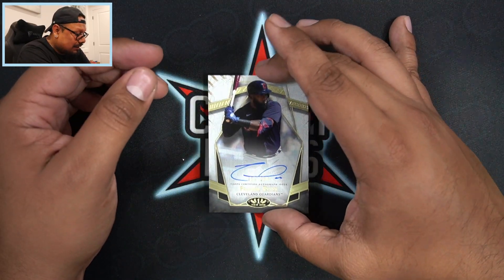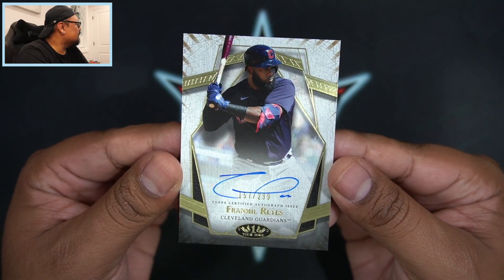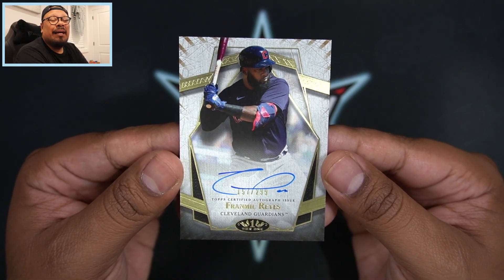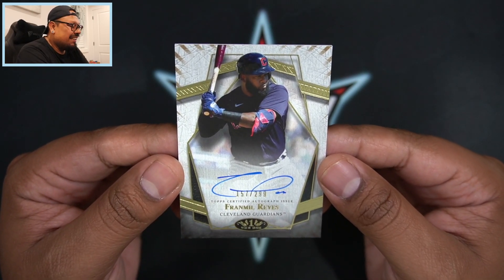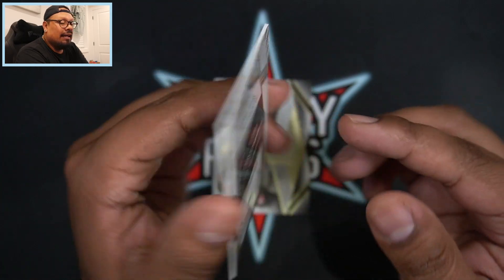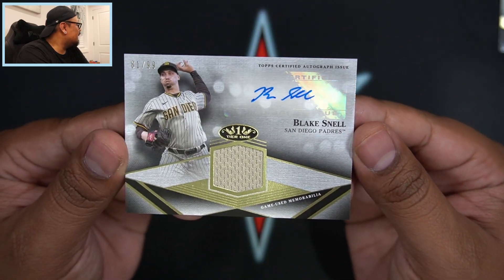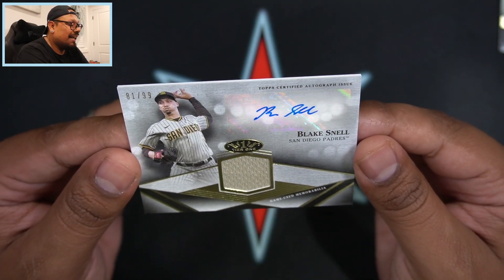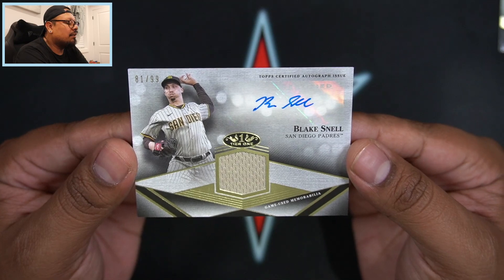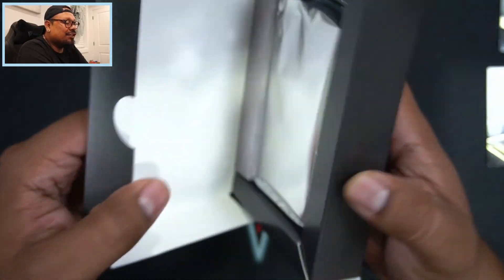First auto of the box — that's going to be a Frail Mill Reyes, 157 out of 299, and that's going to be on-card for the Cleveland Guardians. I think I know a Cleveland fan that might like this card. Our final card of the box — we have a Blake Snell. This is not going to be on-card; that is a sticker auto, 81 out of 99, game-used memorabilia with the autograph for the San Diego Padres.